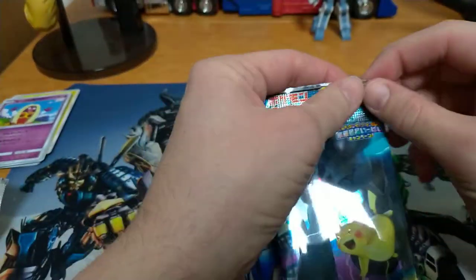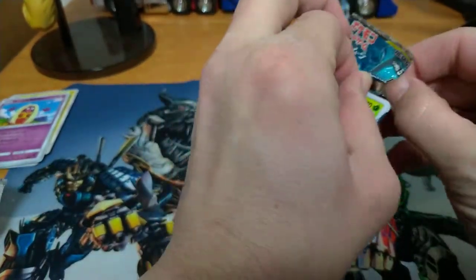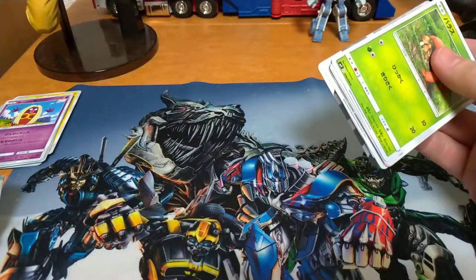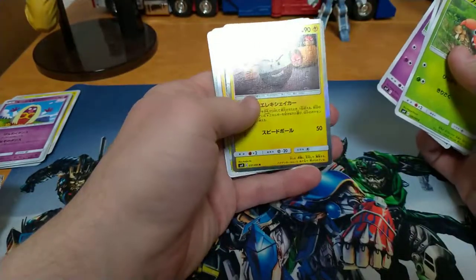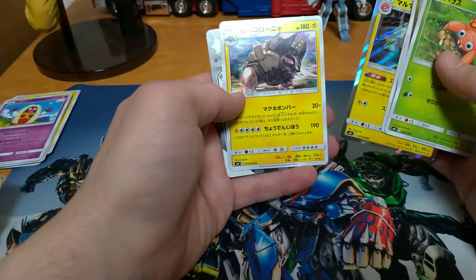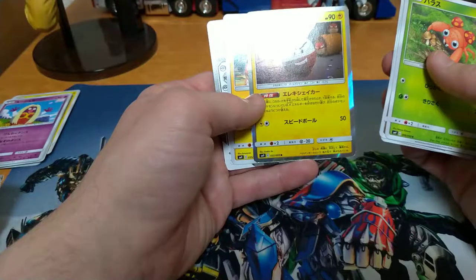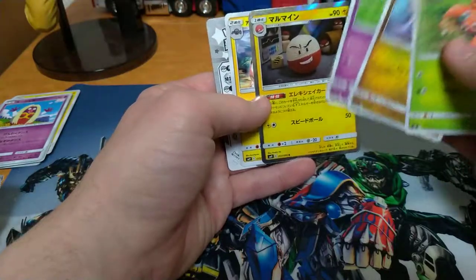And the last pack — let's see if we can actually get a rare. A GX would be nice, but just a rare would be nice too. Or just a Wartortle — I'd be happy with a Wartortle. Oh, I see something shiny, that's cool. Electrode! And Golem — I don't have him yet, so that's cool, but he's just an uncommon. My rare is... Electrode? Probably Electrode. I think I already have him though, so that's alright.